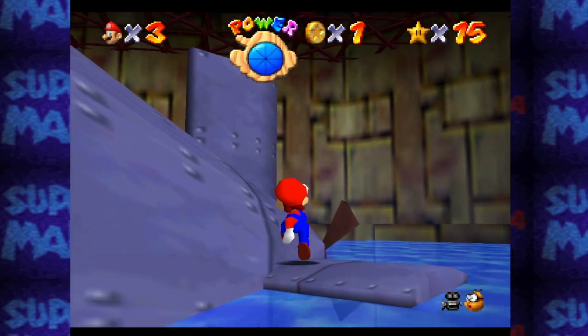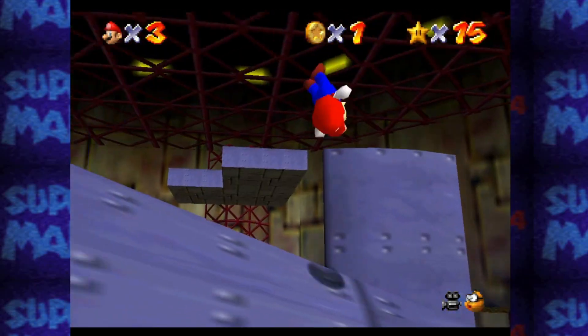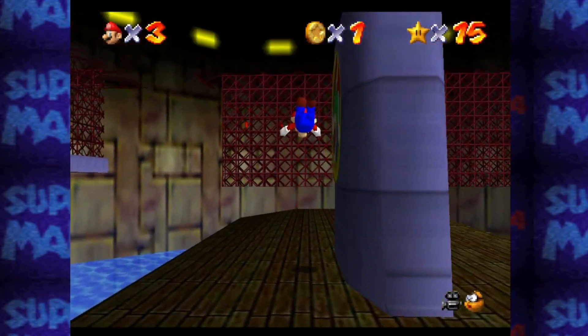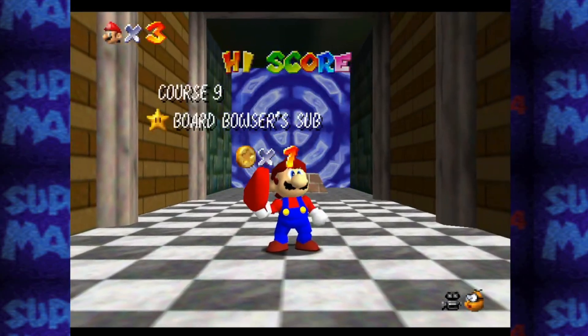We're going to go to the back fin of the sub and swim up to it at a good angle. Jump onto it — try not to slide off. Then we come to the back, do a slide side jump, jump dive up there, and continue to jump dive all the way to the star and grab it. Just like that — pretty straightforward, nice and easy.